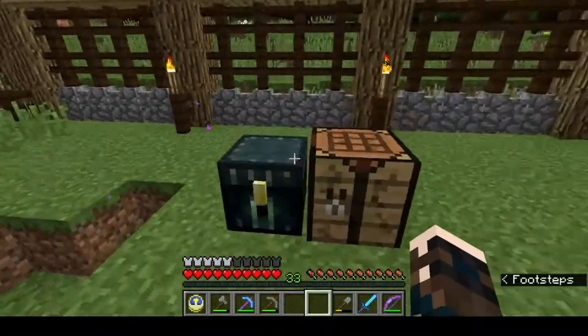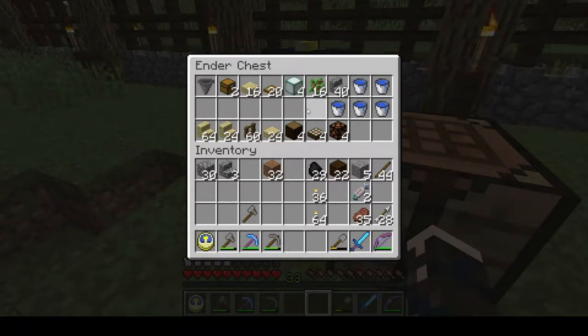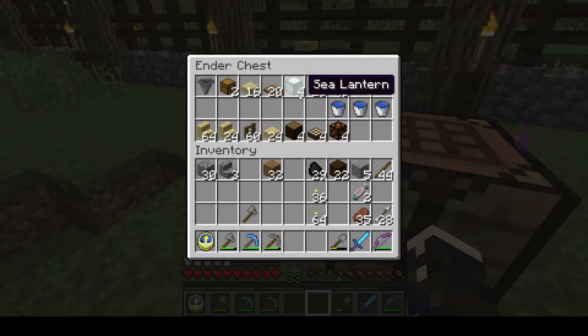Come over to my ender chest. These first two rows are the things we absolutely need for the tree farm. The bottom row is extras for decoration. So we've got one hopper, two chests, 16 slabs of your choice, 20 trapdoors, four light sources — can be sea lanterns, glow stone, or redstone lamps if you can rig it up — 16 saplings (this will work for oak and birch), 40 blocks of your choice, stairs so you don't have to jump up, and five buckets of water.